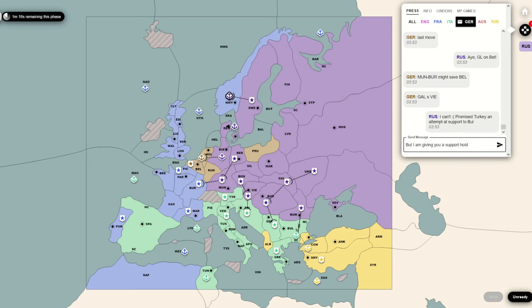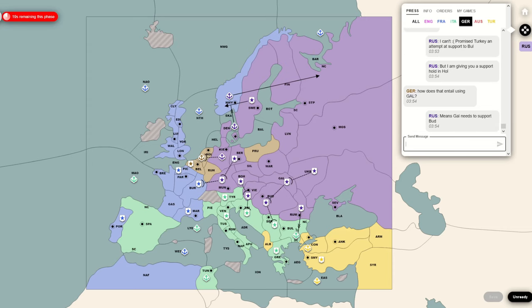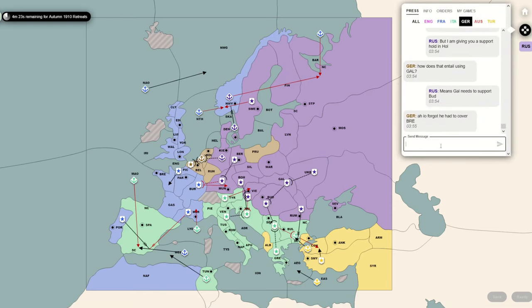That ends up being the correct thing to do, because France does actually bounce me in St. Petersburg. The one other thing that happens this phase is I'm able to support Constantinople to Bulgaria. There's no way that should have worked, but it does end up working - Turkey gets in and ends up taking Italy down one more center. That's really important in sum of squares because you want the big opponents to be small and yourself as large as possible. Reducing Italy by one actually boosts my score by a fair bit here. As you can see, I end up taking Norway.